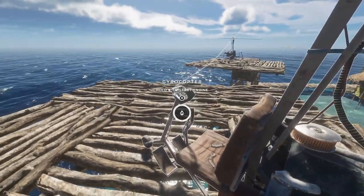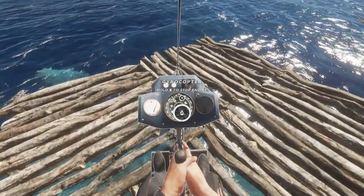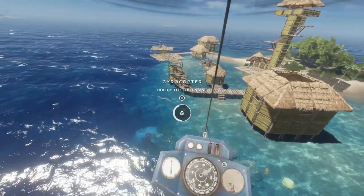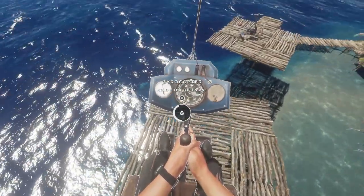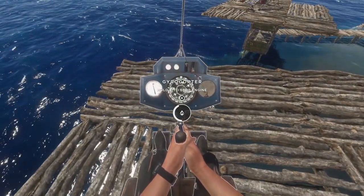The next one involves the gyrocopter. As you guys can see, the gyrocopter is full here on the control panel — we actually have a fuel gauge. Check this out: as the gyrocopter's fuel is draining, the gauge is actually dropping. I quickly flew to another island and got myself back home — look at that, the fuel gauge is just below half.